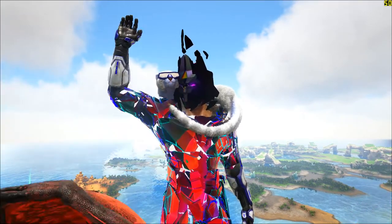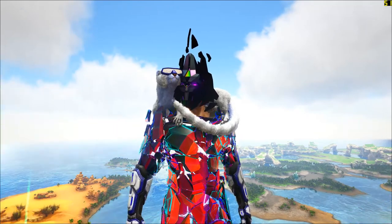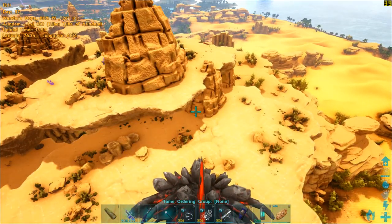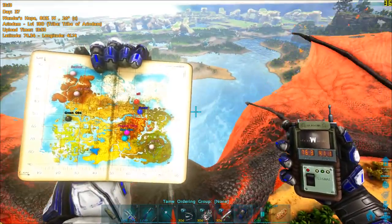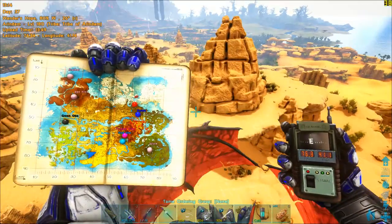Hi guys, Arindam here. In this video I will show you how to get the Artifact of the Crag on Fjordur in 2022. This artifact is very easy to get — you need to come to this coordinate over here. If you have a tech gauntlet, you can note the latitude and longitude down from the top left corner of your screen.